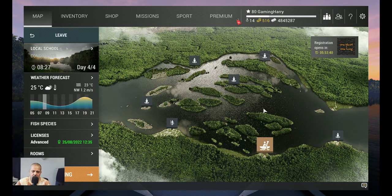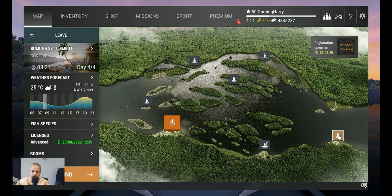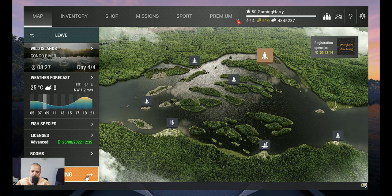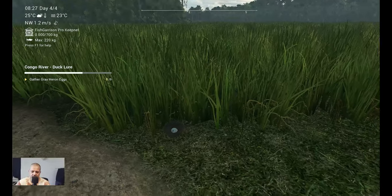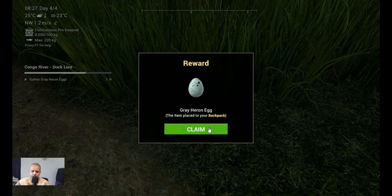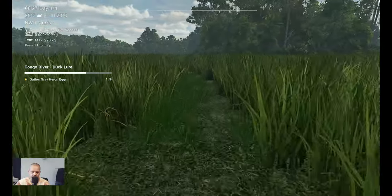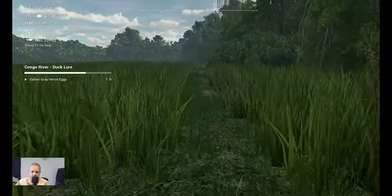All right guys, welcome back. It is time for some eggs — time to get gray heron eggs, nine of them. You need to go with the boat; at least I go with the boat because for me it's easier. We need to get over to the wild island — there you can find all the eggs. We're going to take a private room, and when you spawn you already find the first egg right away over here. Let's take this item — this is number one. We will go to the left.